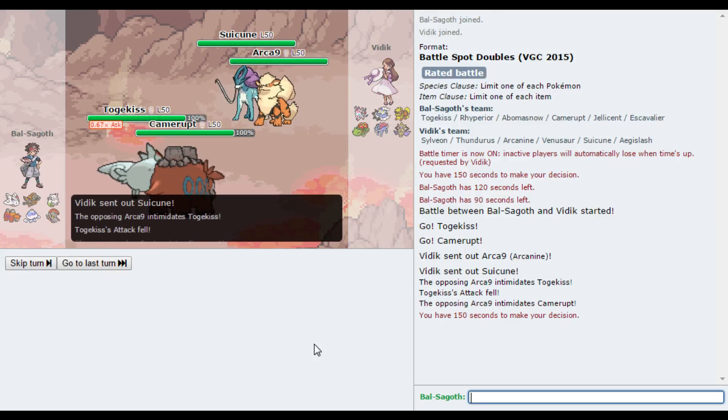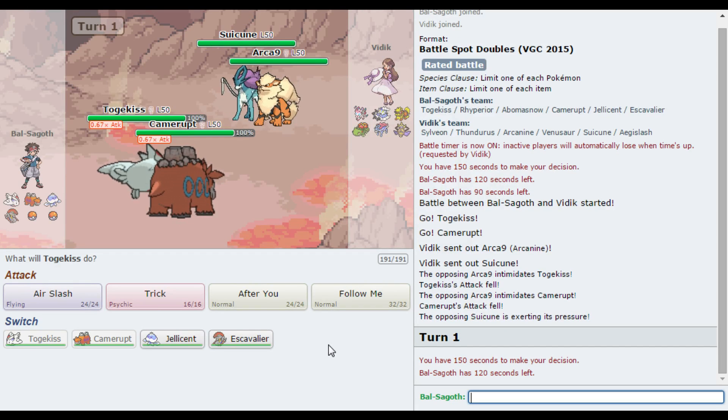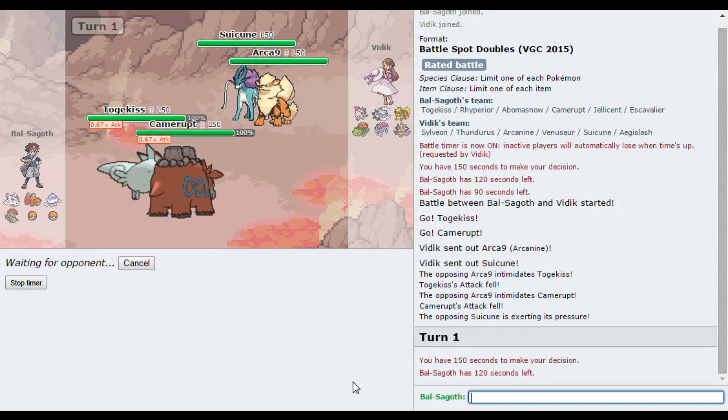Someone ringing my phone again — it was a private number the first time. Let me just turn the volume off. So Togekiss versus Suicune — again, the Suicune is a little bit of a problem. His Arcanine is probably gonna switch out, really. I can't see Arcanine having any mileage in here. He's gonna switch it out and put something else in. This Suicune is a problem — maybe I want to even go for a Follow Me and an Earth Power, just to get some damage onto the Suicune. I need to start whittling this Suicune down.